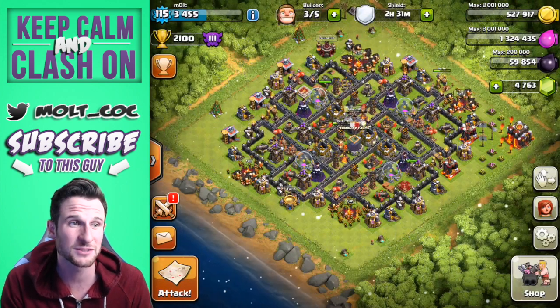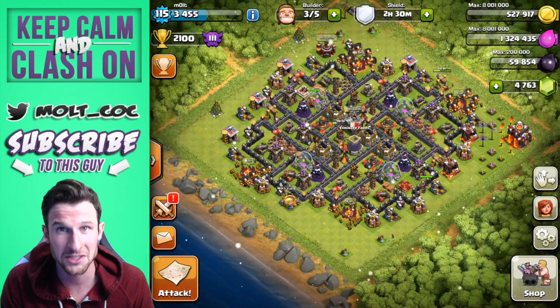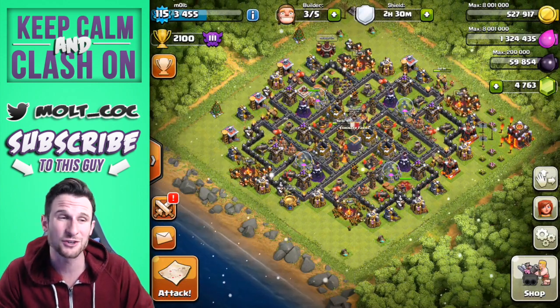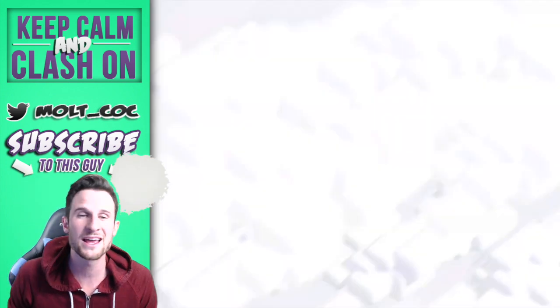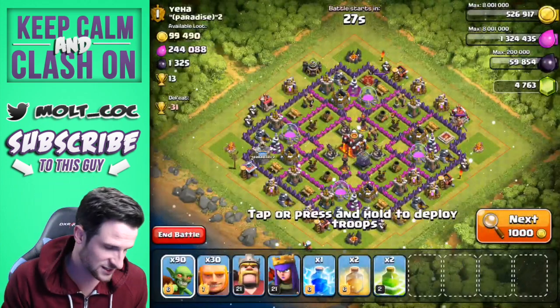I still haven't gotten a Christmas tree on this base, which is a sad face because I really want one. I might be making a Christmas tree base design as well, so we'll see what happens. I'm gonna go ahead and search and see if we can find a base that we can get GG on with the GG strategy.